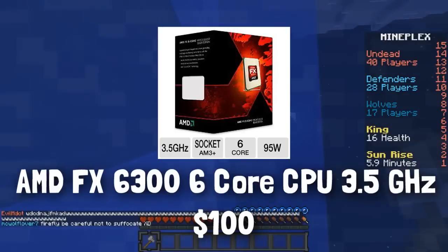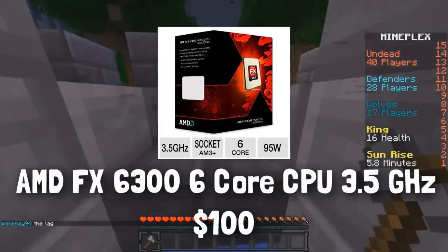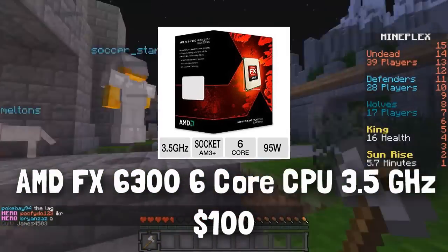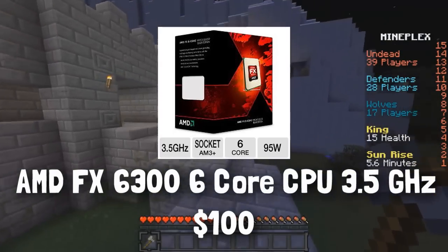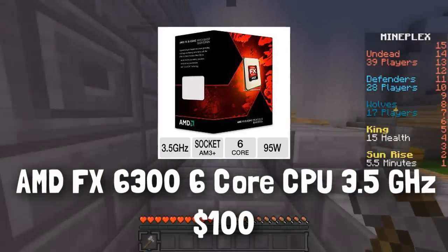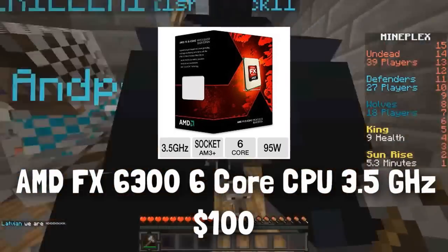For the processor, I chose the AMD FX6300. It is a 6-core processor with 6 physical cores, and it is clocked at 3.5 GHz. A lot of people for budget builds really always recommend this processor, or the i3-4130. The i3-4130 is mainly meant for gaming and not too good at rendering videos, editing, or live streaming. The AMD FX6300 is also really meant for gaming, but you can do a little bit of live streaming and video editing. I think it is slightly better than the i3-4130, mainly because it has 6 actual physical cores.